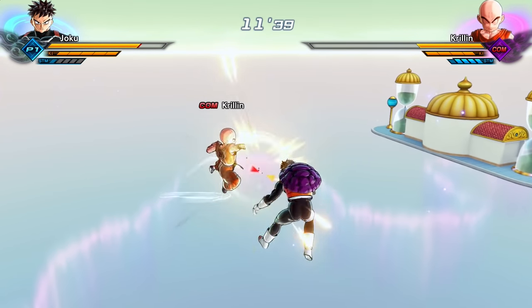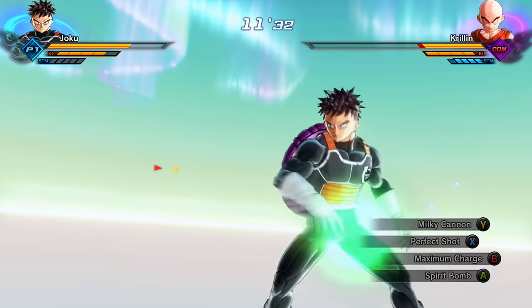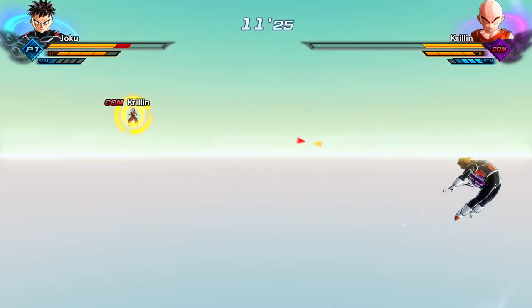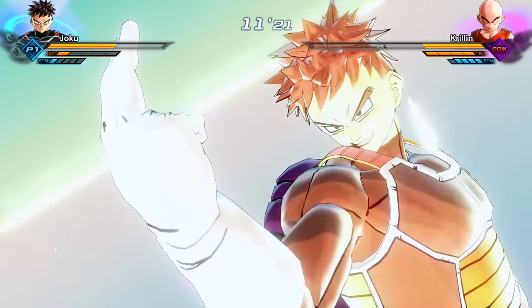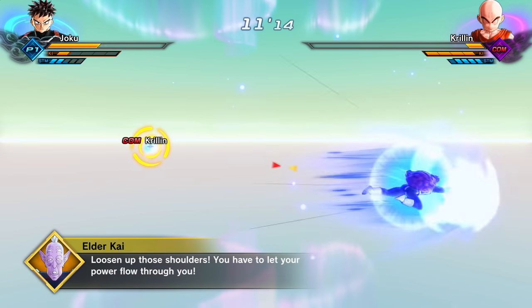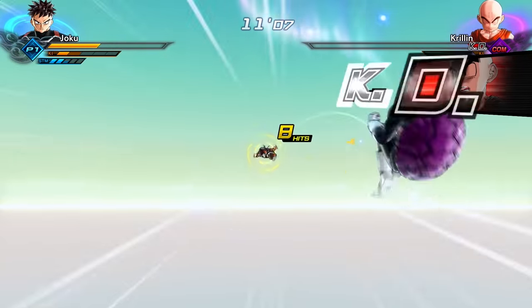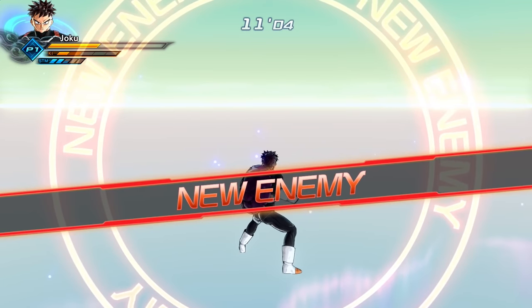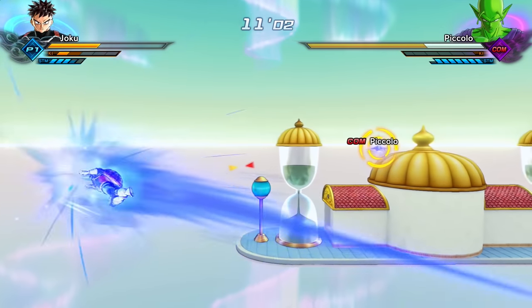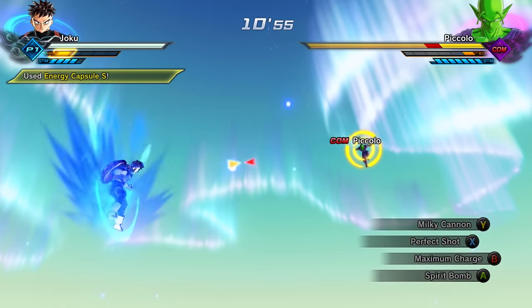How about a little perfect shot? I want to do a little perfect shot on Krillin — please stop! Perfect shot — good dodge. Man, Krillin is definitely the most challenging so far. Let's hit him with that giant storm — he's almost down.